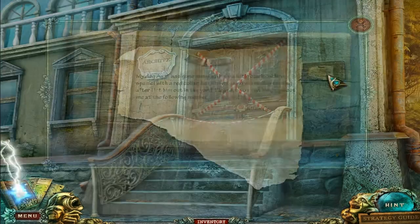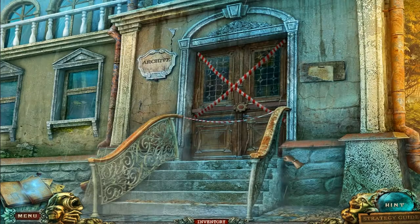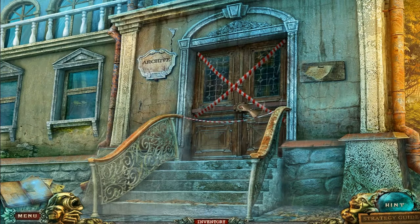Archive. A piece of a letter. 'My dog Agathe has gone missing. Everyone's gone missing. He's a little black cocker spaniel with a red collar. He went missing yesterday evening after I let him out in the yard. Please, if you find him, contact me at the following number. Miss Cooper.' Shame — can't contact her. I haven't seen any dog anyway.